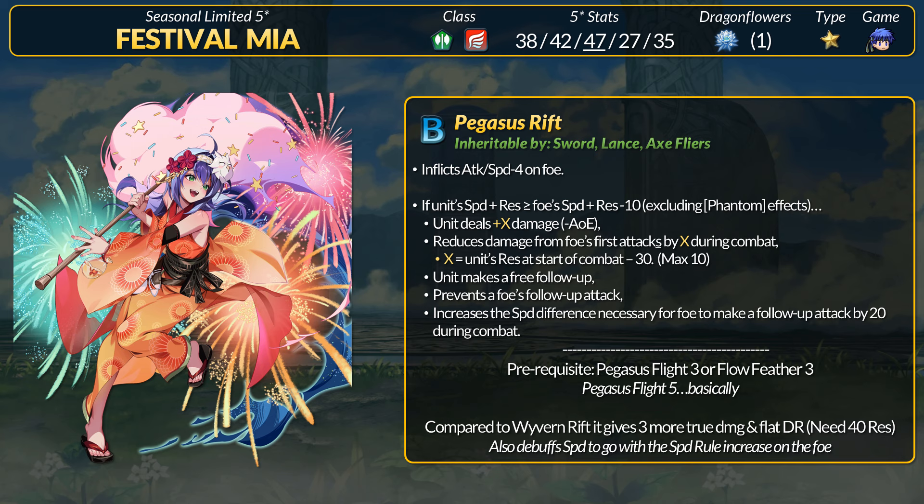For her new B skill, Mia has Pegasus Rift, which inflicts minus 4 attack and speed on the foe. If the unit's speed plus res total is within 10 points of the foe's speed plus res total — excluding phantom effects — the unit deals X true damage and reduces damage by X, with X equal to the unit's res at start of combat minus 30. The user also gets Omnibreaker and increases the speed difference needed for a foe's follow-up by 20 during combat. This is basically Wyvern Rift but slightly better. The speed plus res check is now in combat. Mia's 35 base res plus the 5 flat res from her axe puts her at 40 res total — 40 minus 30 is 10, which is the max amount of true damage and flat DR from this skill. All Pegasus Rift users want 40 flat res. Mia actually goes higher with her self-buffs, which can help offset any res debuffs on her. Ten true damage and flat DR is 3 more than what Wyvern Rift offers, and the speed debuff benefits the increased speed roll on the foe.